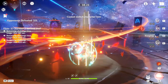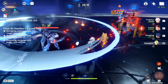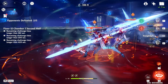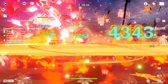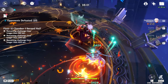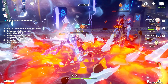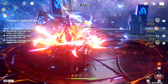Once they are defeated, approach the Abyss Herald nearest you. Be mindful that the Cryo Herald will decrease your stamina and the Hydro Herald will increase your skill cooldown, and they will also apply Cryo and Hydro which will cause your character to be frozen. Once they reach a certain HP, they will enter their next phase. Before that, they will inflict huge damage, so make sure to dodge with your iframe or just bring a shielder or healer with you.